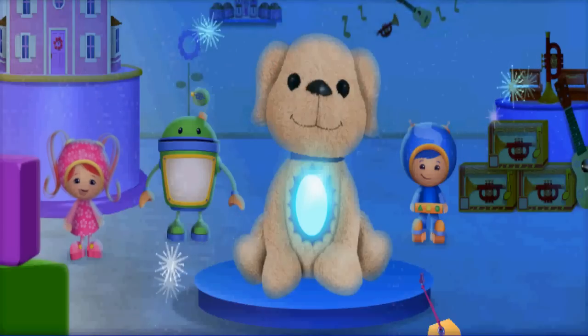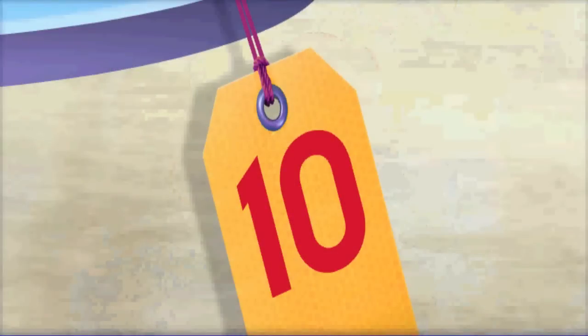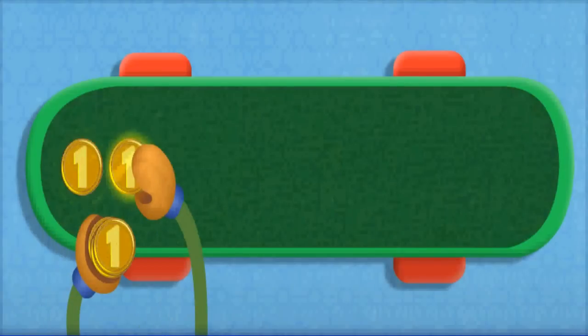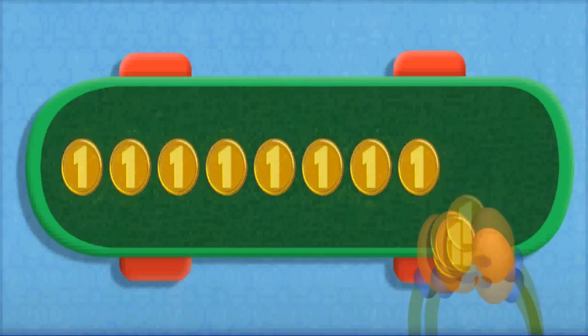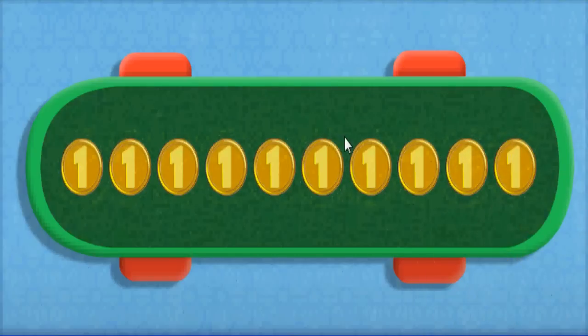Isn't Sparkle Pop the best? We really want to buy him! His tag says that it costs ten Umi cents! And we have exactly the right amount: one, two, three, four, five, six, seven, eight, nine, ten. Ten Umi cents!